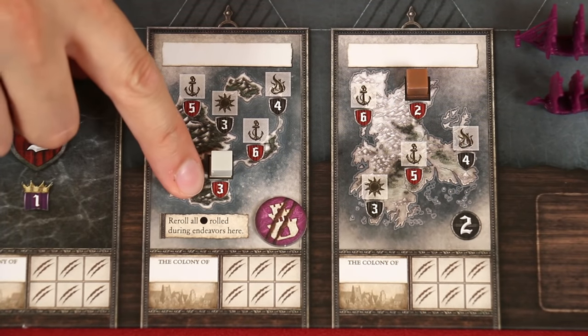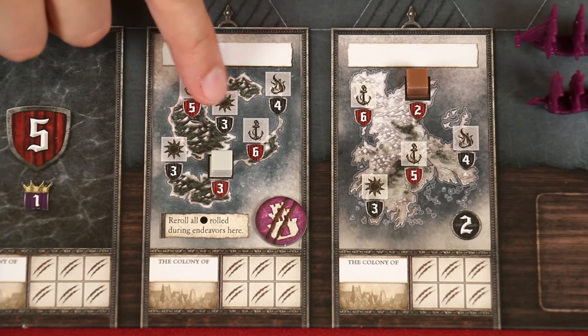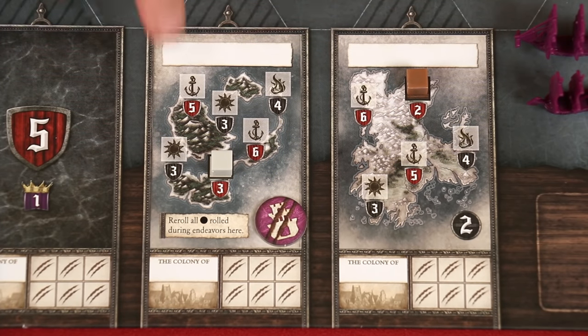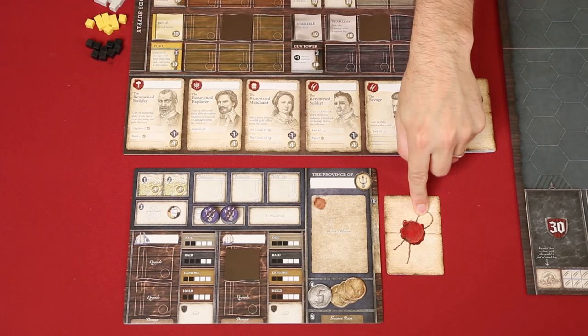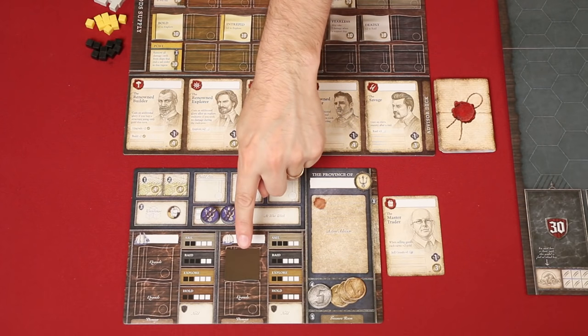When filling in sites, you may run out of cubes, so fill them from the westmost island to the east, in order of highest to lowest defense within an island. Defense values are found within these shields beneath each site. So if we imagine for a moment that this island was made up of all solid color sites, then the one showing a six is the first we'd fill a cube in, then the one showing a five, and so on. The final step in winter is for players to refresh any exhausted advisors in their council room. Exhausted means that a card or token is face down; to refresh it simply means you flip it face up.